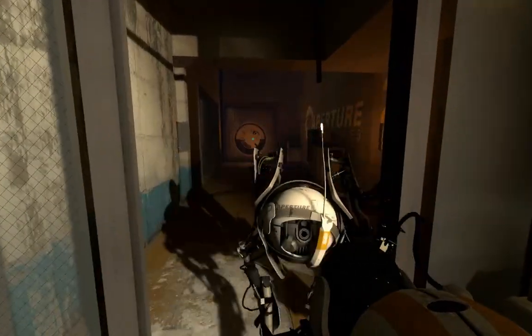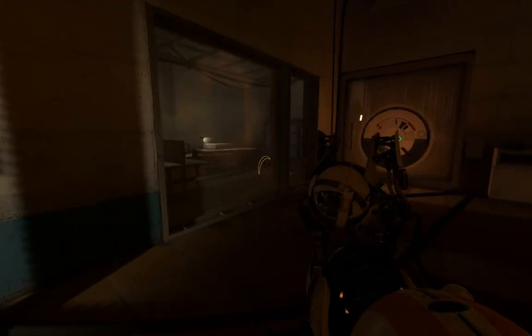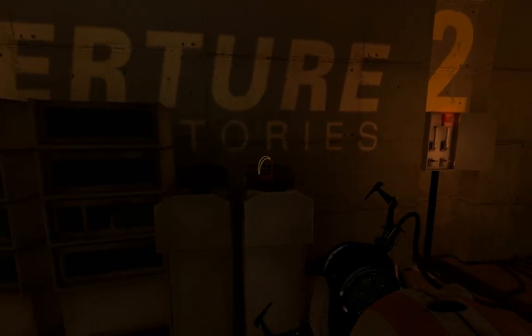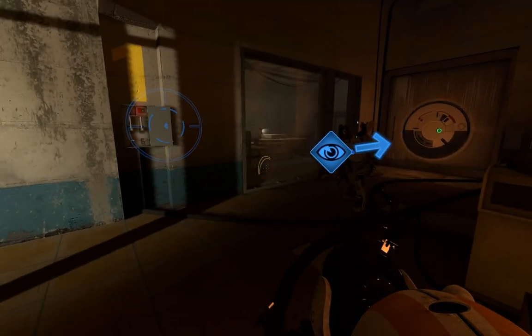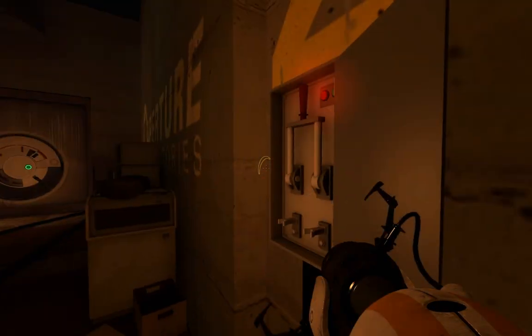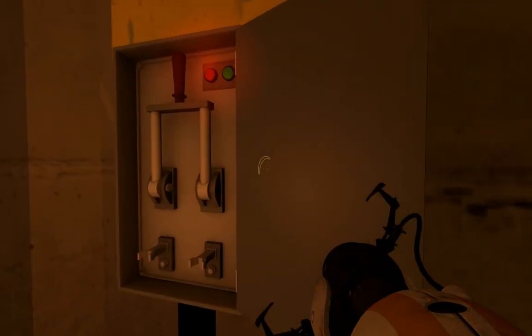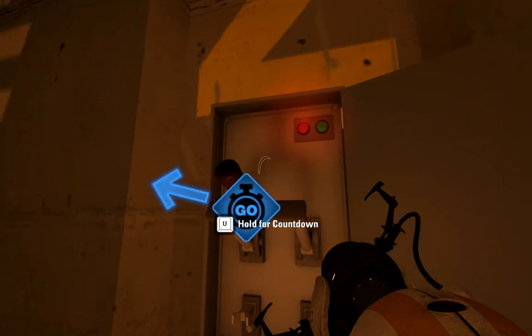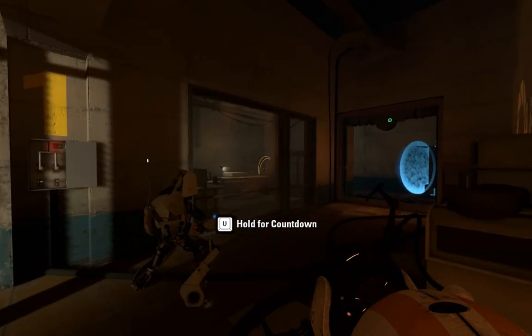So here we have a vault door that we can't open, obviously — just walking through. But you have two convenient switches positioned right across from each other. So the best thing to do is have each partner in front of one and initiate a countdown. So we have to do them at the same time? Do that and launch a portal across, because you're not going to have enough time to get it over to that door.